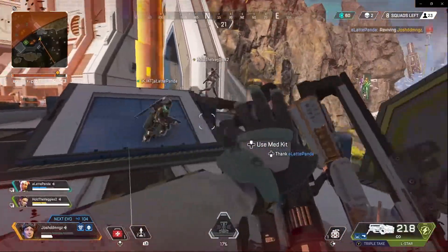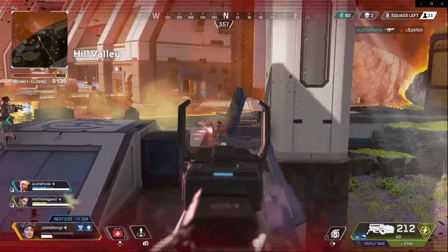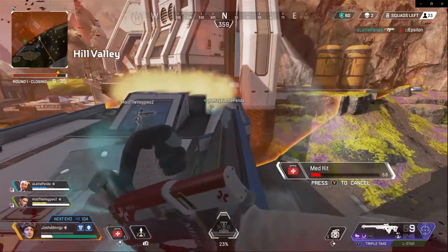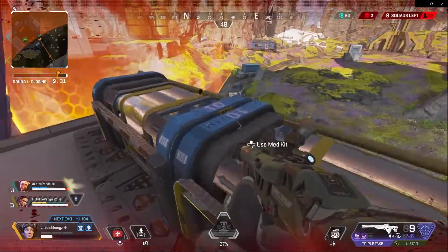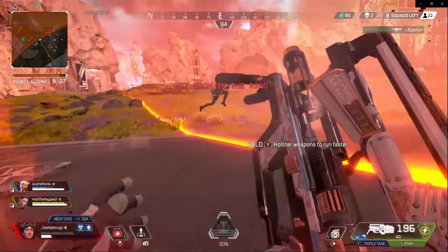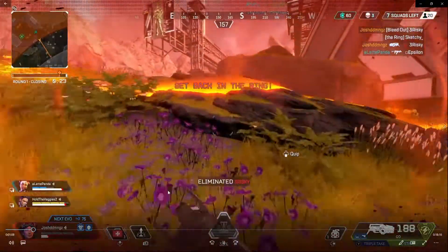Remember guys, do redeem yourselves when you mess up — which I'll do right now, picking up the L-Star, my favorite weapon. I'm low on health but I'm gonna go Rambo and get one for the team. There goes — I think Wraith — come on now. Here is a good example of why I'm gonna use the tactical.